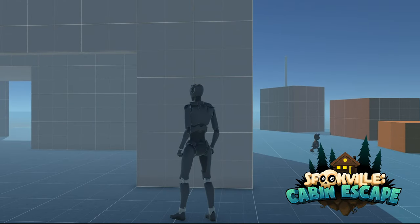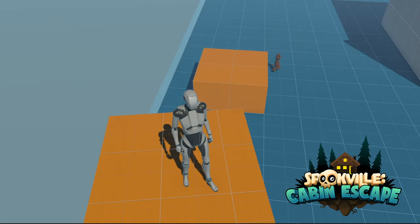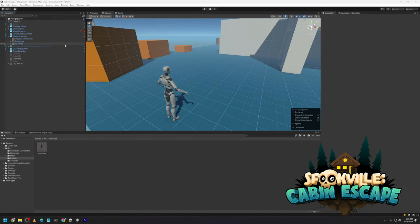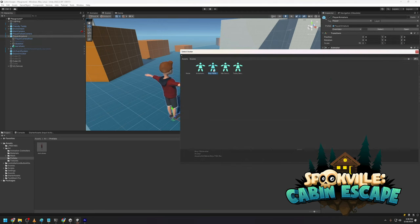But we quickly grew tired of the default character robot that Unity gives us, so I began looking for a new character. I usually like more realistic games, but Cohen and I had been playing a lot of Fortnite during the cold winter nights, so a more tuned look was agreed on. We found the boy character model, and it was easy enough to change out the characters.